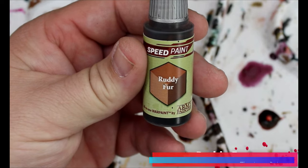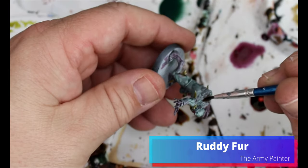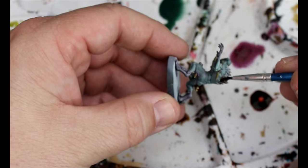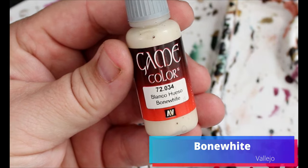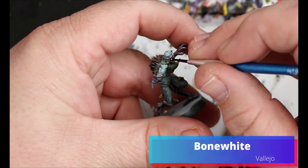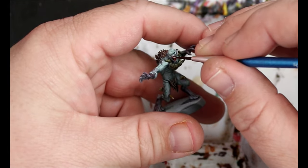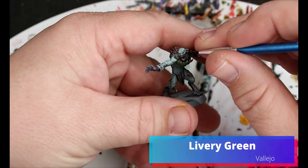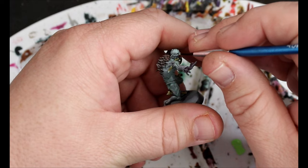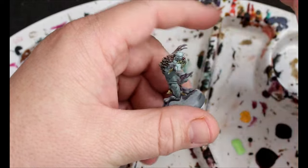Next we're going to take some Ruddy Fur and this is going all over the weird fur on their back and also any of their fur loincloths — or actually I think it's fur from their bodies, which is a strange biological feature. Then we're going to take some Bone White on their teeth once the Blood Red has dried completely. And we're going to take some Livery Green to dot in their eyes — just be careful and take your time.